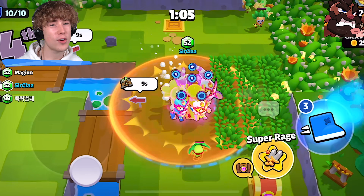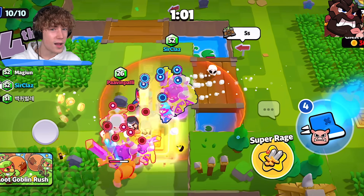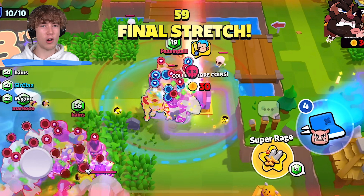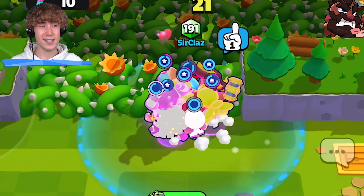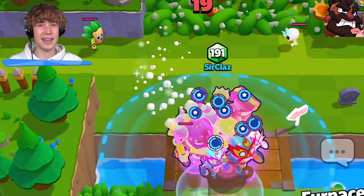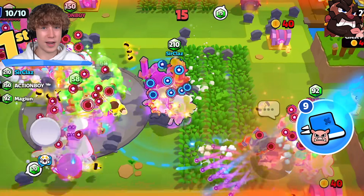Next up we have Hog Rider, probably the second best troop in the game only after Colonel Ruffs. You know how you can go over grass and get two seconds of turbo? Well if you actually go on vines on the outskirts when they're coming in, that counts as grass and will give you a turbo boost. It's really good — it's a lifesaver.